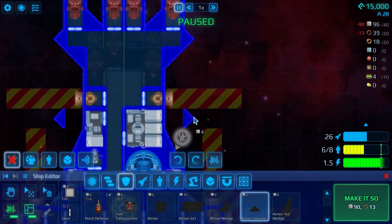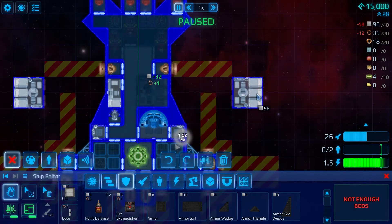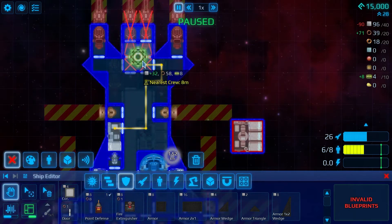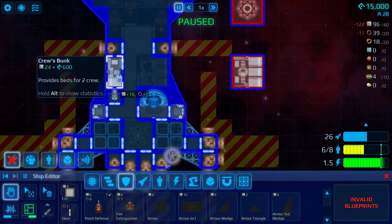There are corridors, doors, laser systems, projectile systems, propulsion systems, quarters for your crew members, power systems, and storage systems. You can even put factories in your ship to produce the ammo you need. Additionally you have armor and structural pieces to give it an aesthetic look — and you can even paint the ship, which I didn't even do.